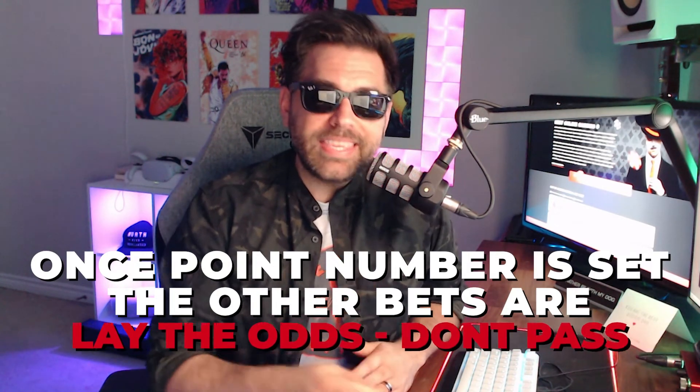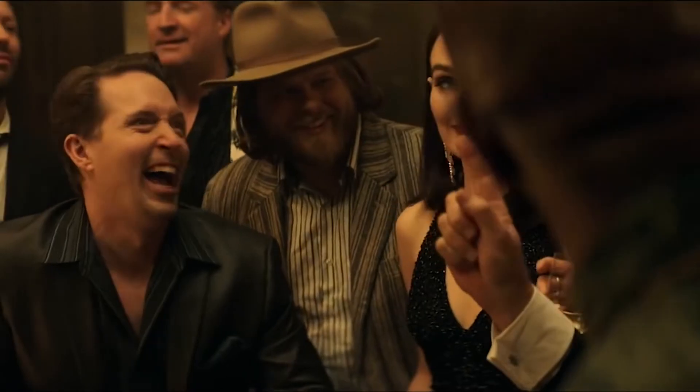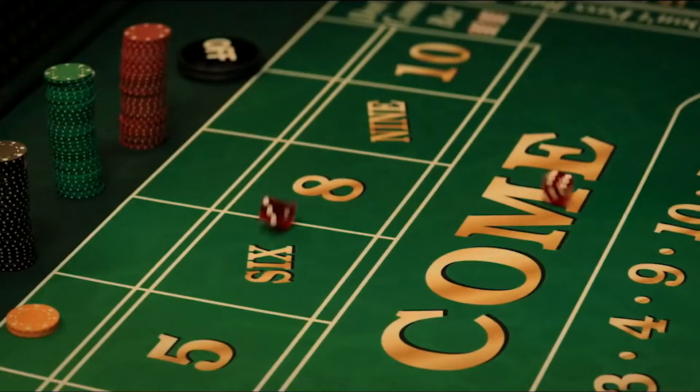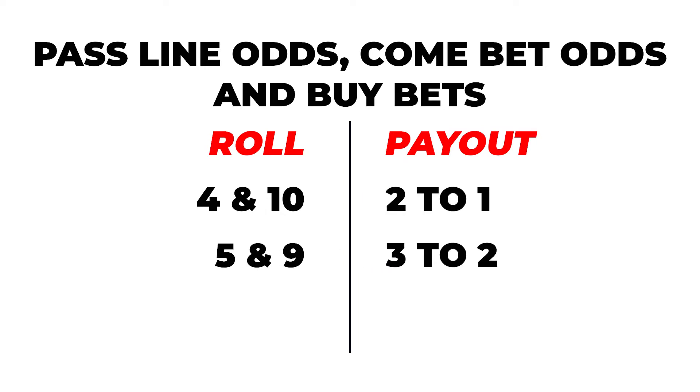You can also lay the odds bet on the don't pass line. To win an odds bet, the shooter needs to roll the point number again before they roll a seven. If the point number is ten or four, it pays two to one. If it's a five or nine, it pays three to two. A six or eight pays six to five. These are the true odds, which is why it's considered a zero percent house edge — the casino has zero advantage on this bet.